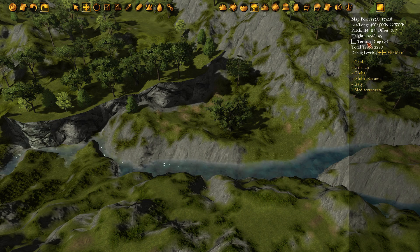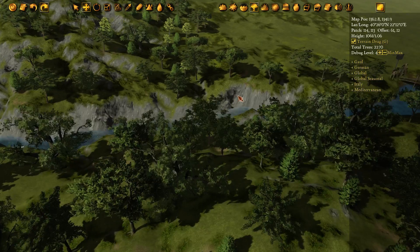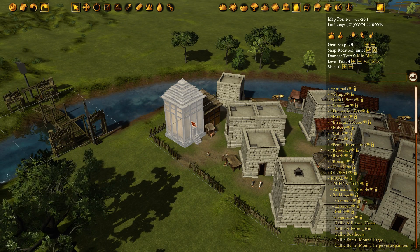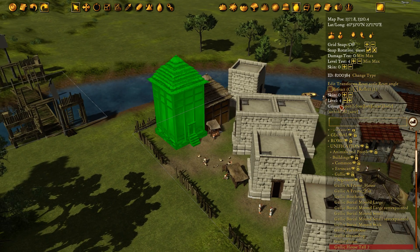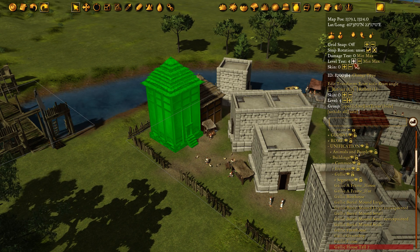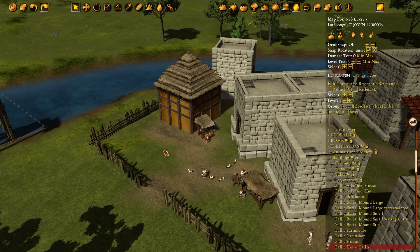But otherwise you generally want to keep the terrain drag feature on. Now, another feature of trees — if you remember from last week we were getting into setting the construction levels for props. To go back to the city, we set this tall house to level 4 which is tied to the population level of the city. Now if we set our test level down to 3, that means that building hasn't been constructed yet.